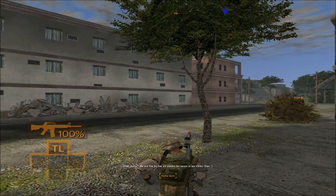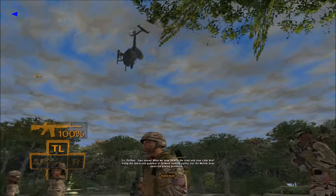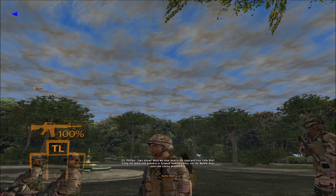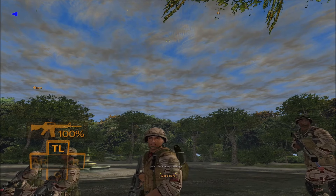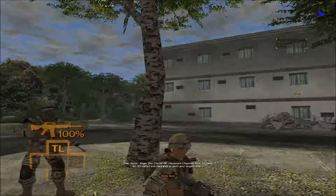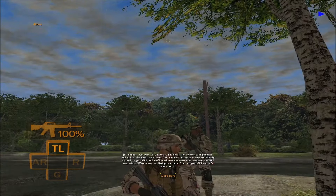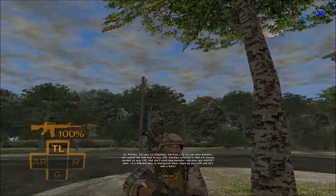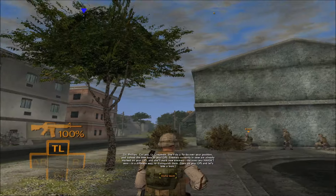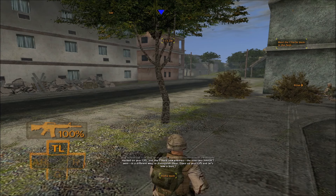We are 5x5 on station for recon in 10 clicks. Over. What we have here is the tried and true little bird. Using the latest and greatest in forward-looking optics, our air mobile boys paint the enemy positions. Lieutenant Chapman here — I'm Delta 4-0, on station and eyes wide to paint your targets. She'll do a fly-by over your position and upload the new data to your GPS. Enemies currently in view are already marked on your GPS, and she'll mark new enemies — the ones you haven't seen — in a different way to distinguish them.